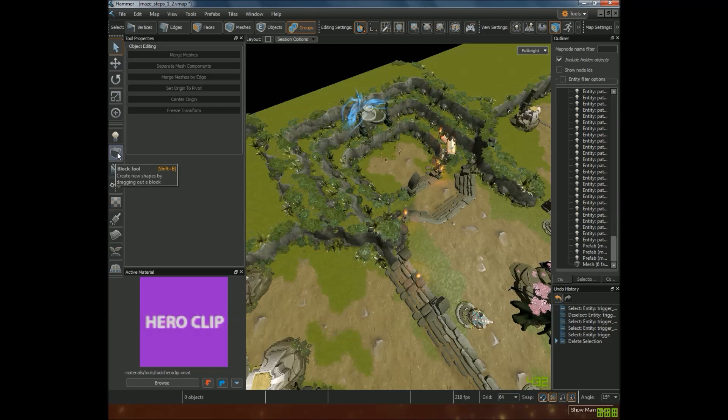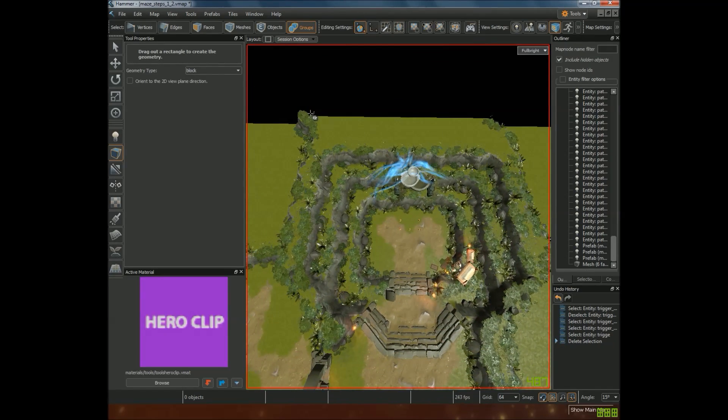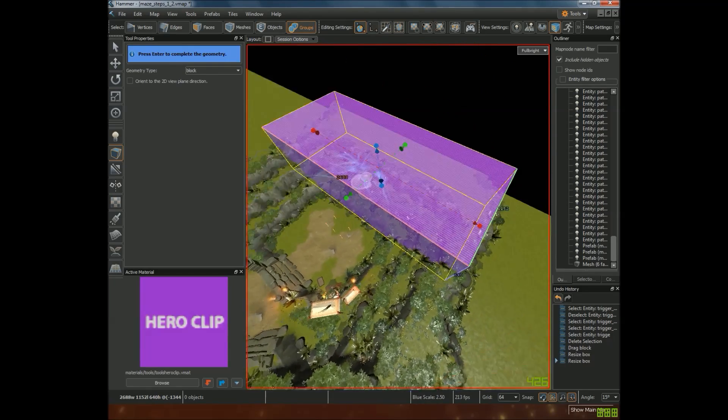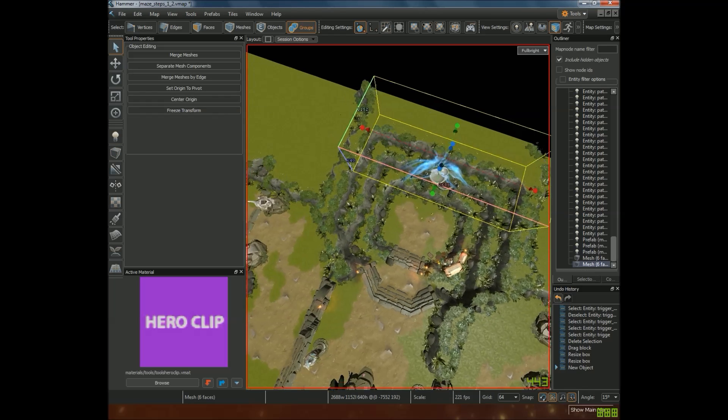Then click on the Block tool or press Shift+B as a shortcut, and simply create a drag selection mesh. I'm going to create a simple one that encompasses this area — surrounding the player's spawning area. Once you've determined the shape of the block — in this case the brush or block — just press Enter to ensure that it actually appears there.